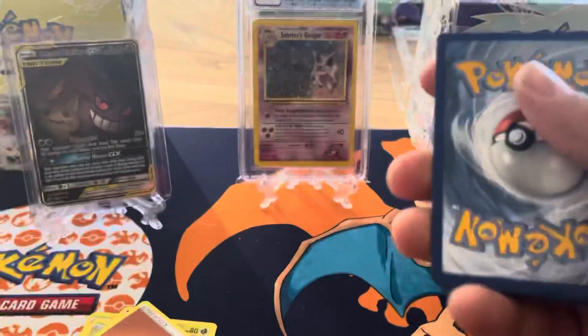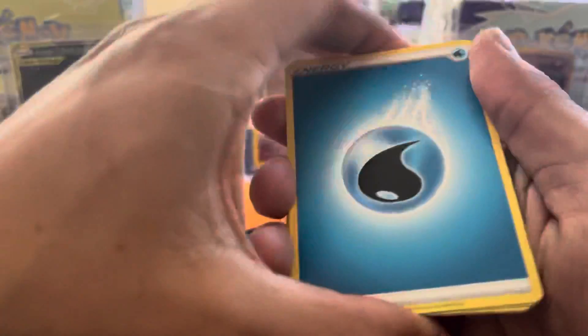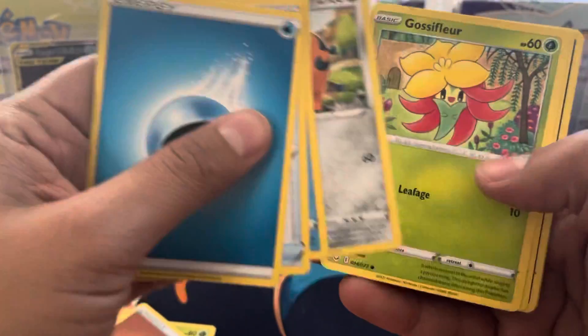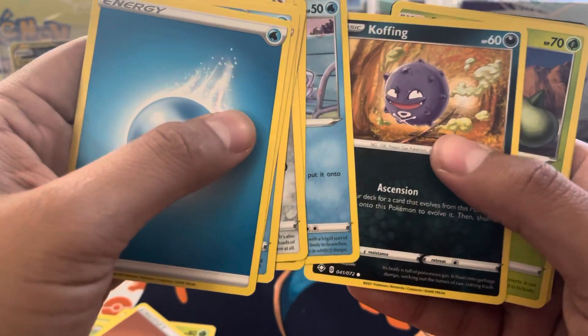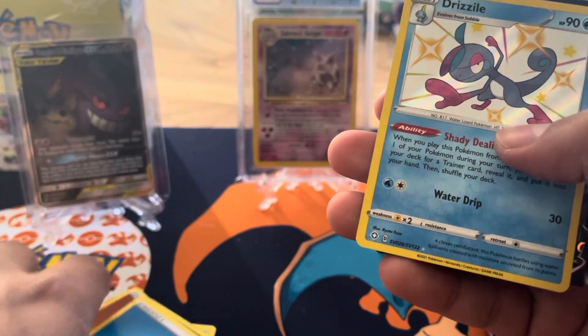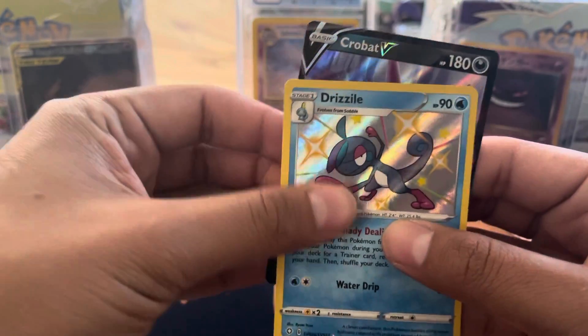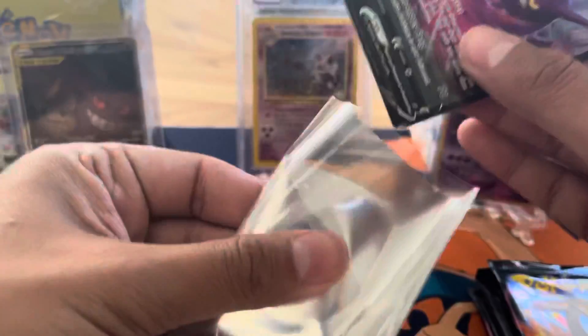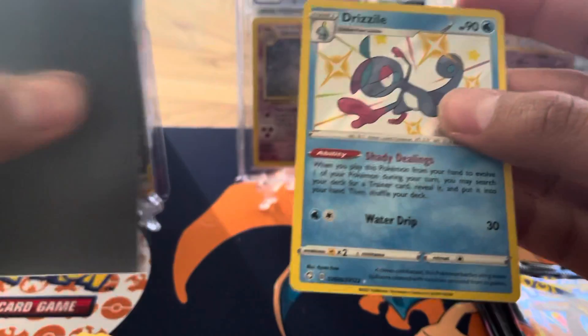Opening the next pack — Water Energy, Rusted Shield, Rusted Shield, Blacky Covenant, Crossflower. Did I see something back there? Coffee — another baby shiny! And a Crobat V. I think I already have this one but I'll take it again — why not, right? Better than no hits. I don't think I have this one, Drizzle maybe shiny.